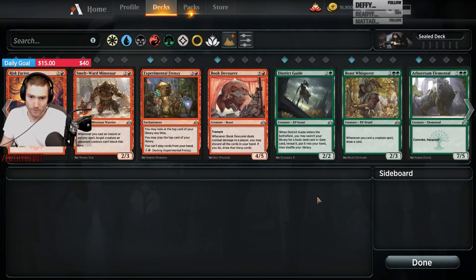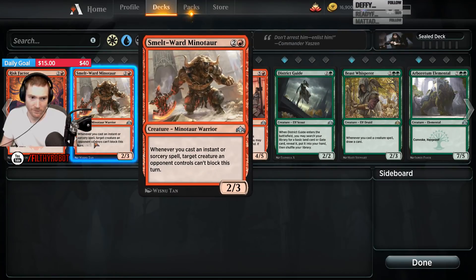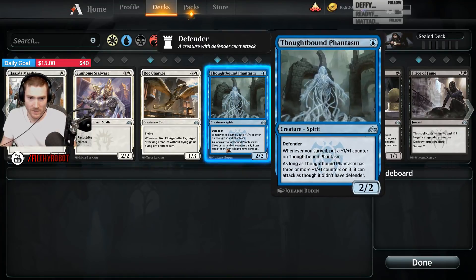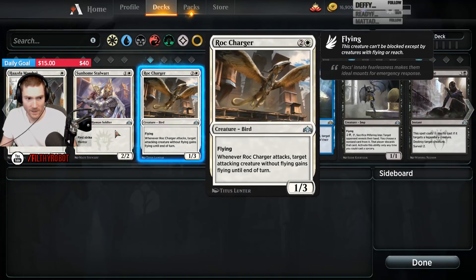Arboretum Elemental, Beast Whisperer, District Guide, Book Devourer, Experimental Frenzy, Smelt Warden Minotaur, Risk Factor, Price of Fame, Drowned Secrets, Thought Bound Phantasm, a Sunholme Stowaway, and a Rock Charger.